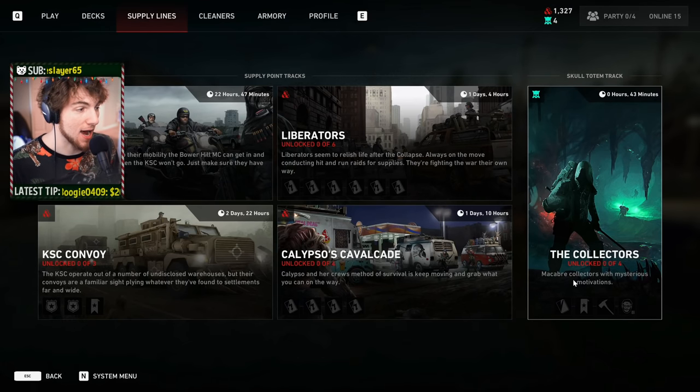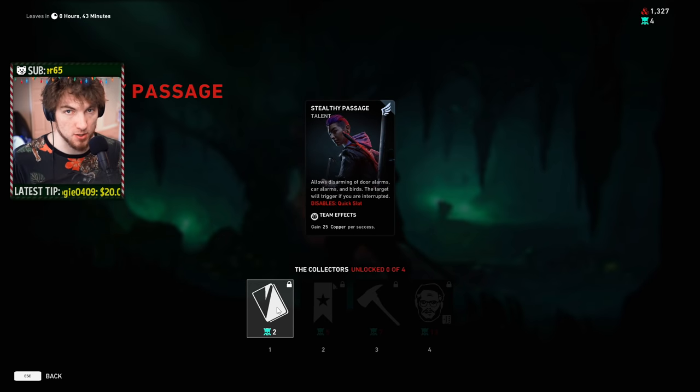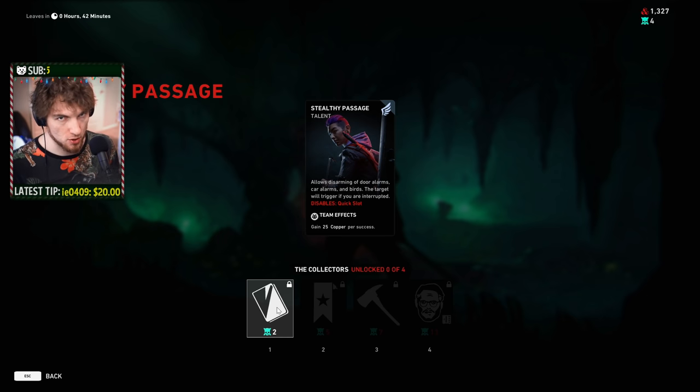The Skull Totem Track refreshes on the hour, and when it refreshes it always starts with the card, and the card is always two Skull Totem Points. So that means you go into the tunnels, find two Skull Totems, escape, and you've got yourself a brand new card.